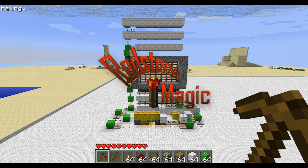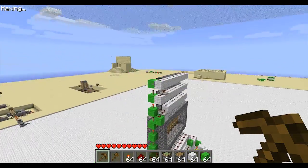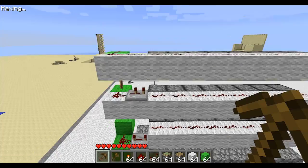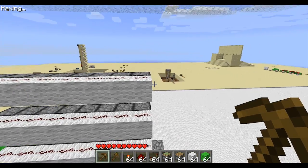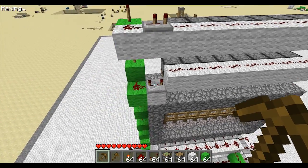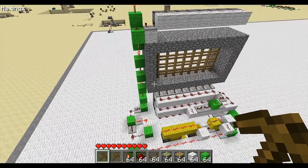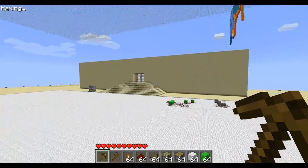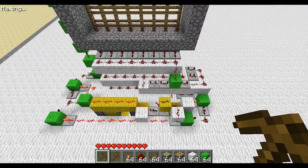I've got a redstone magic tutorial for you. It's my piston gate version 2.1. The only thing different is it uses no repeaters up here for powering the pistons except for these two. All those are for timing. It's faster than the original version and it's a lot smaller and uses less resources.